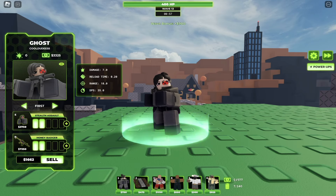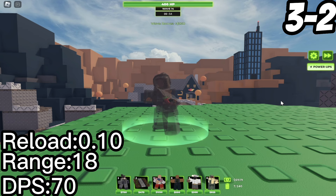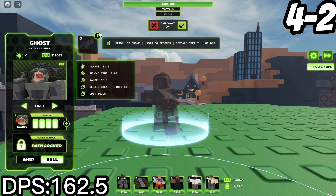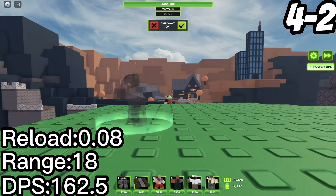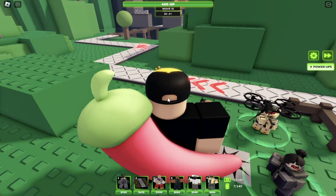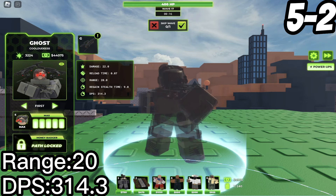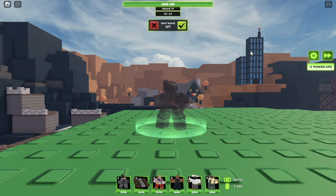Starting off with the top path: at 3-2 she has a DPS of 70, a range of 18, and a real time of 0.10. At 4-2 she has a DPS of 162.5, a range of 18, and a real time of 0.08 — and she gets the ability C7 Drones. A C7 Drone can be placed anywhere on the map, lasts 60 seconds, reveals stealth, and does 80 DPS. At 5-2 she has a DPS of 314.3, a range of 20, and a real time of 0.07. The C7 Drone gets a faster cooldown — so fast you can have two out at the same time.